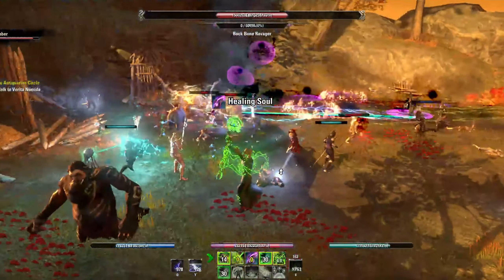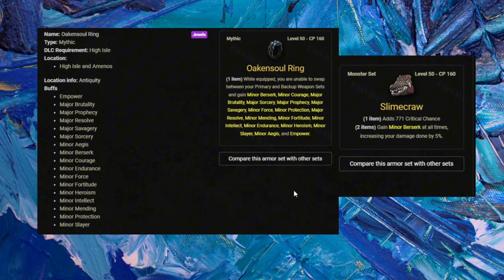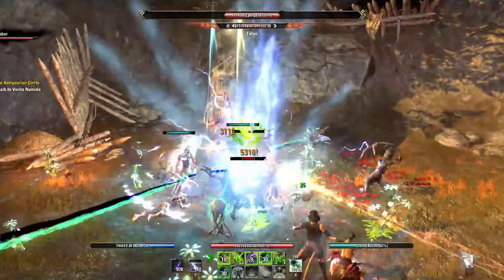We're using the Oak and Soul Mythic Ring for the dozen buffs it gives us, including Major Brutality, Sorcery, Prophecy, Savagery, Resolve, and Empower, just to name a few. Also, this Arcanist is an extremely easy to play one-bar build.